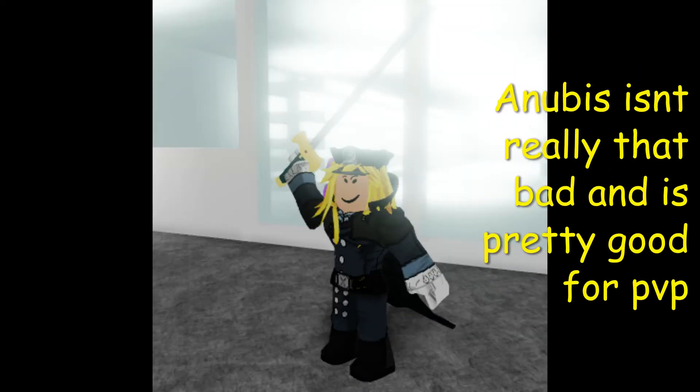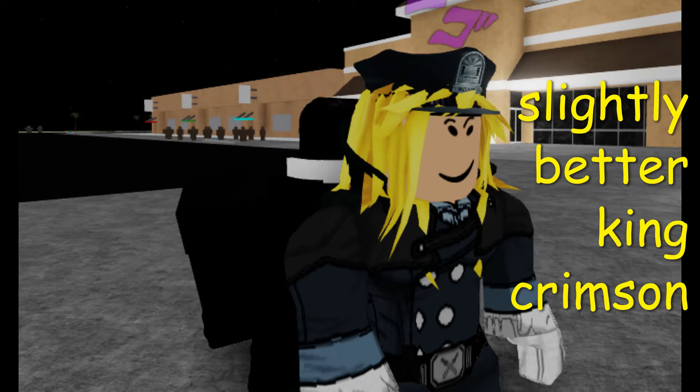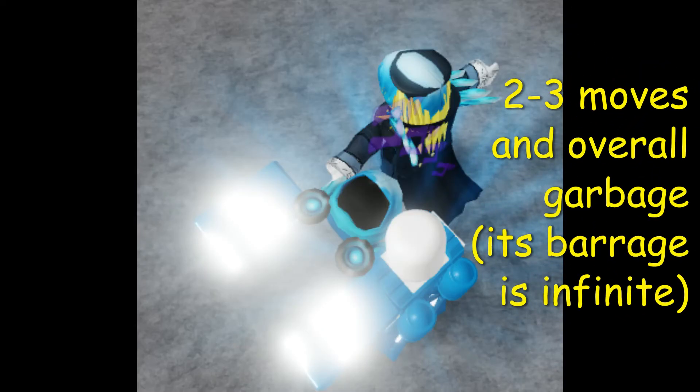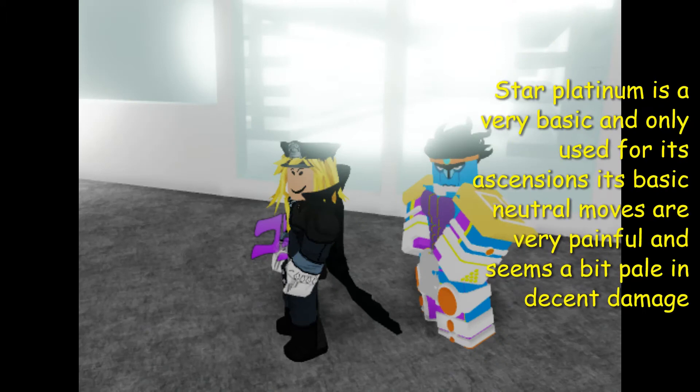Anubis isn't really that bad and is pretty good for PvP, slightly better than King Crimson. Star Platinum has two to three moves and is overall a garbage stand, only used for its ascensions. Its basic neutral moves are very painful and it seems paled with decent damage.